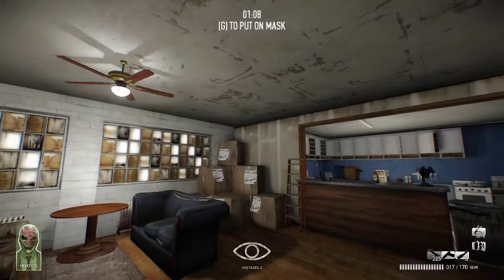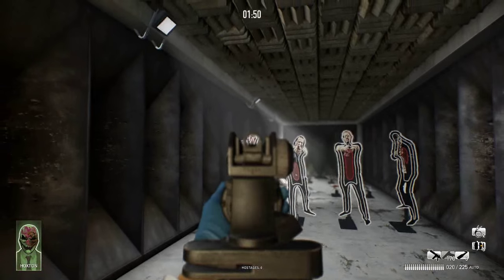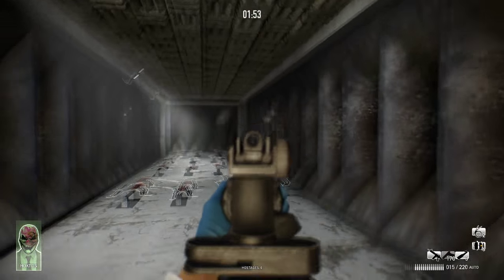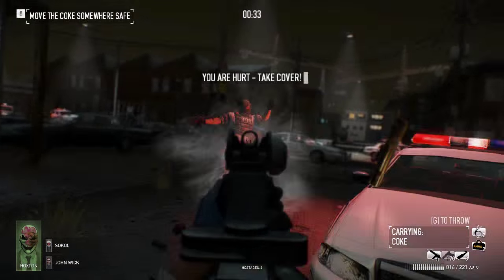When you start up the game for the first time, you'll go through a tutorial sequence at the safe house, where Bain will give you a crash course on the game mechanics. You can come back here any time you like, but there's really no better place to train than out in the field.